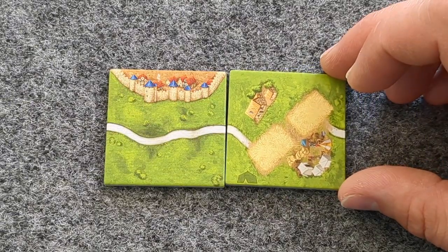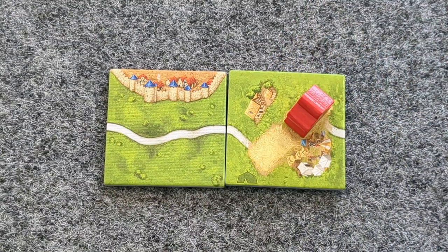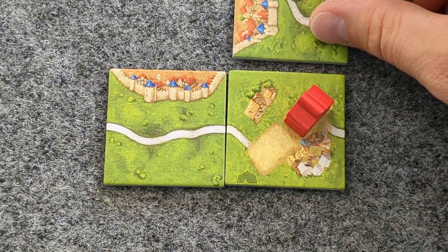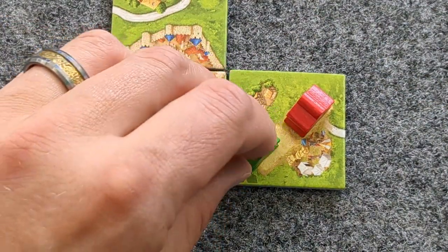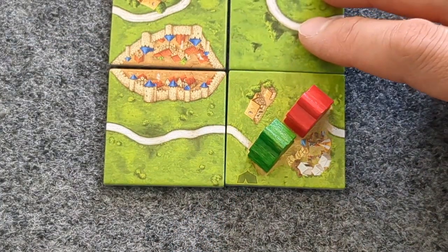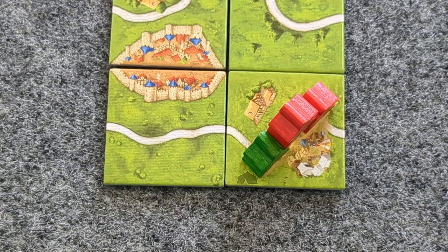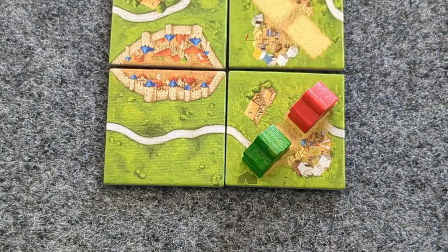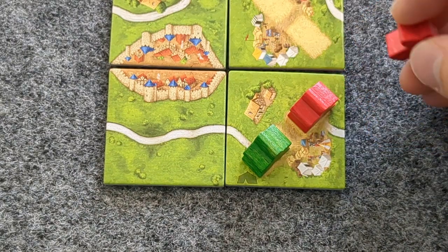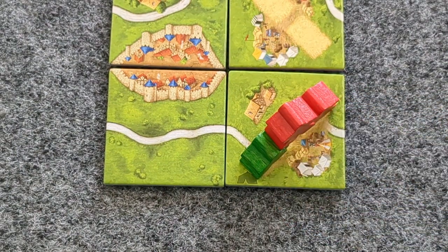When placing an Acrobat tile, you can place your meeple on the roads or field as normal, or on one of the Acrobat spaces. The next time someone places a tile adjacent to that tile, whether orthogonally or diagonally, they have the option to place their meeple on the next Acrobat space. Once a third tile has been placed adjacent and that player decides to put a meeple on top of the previous two meeples, the pyramid is complete.